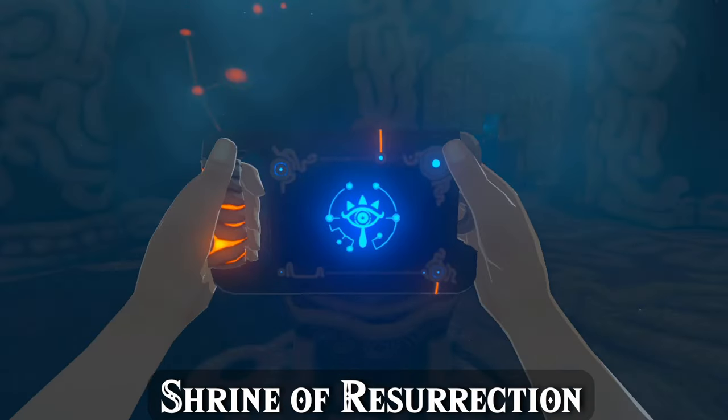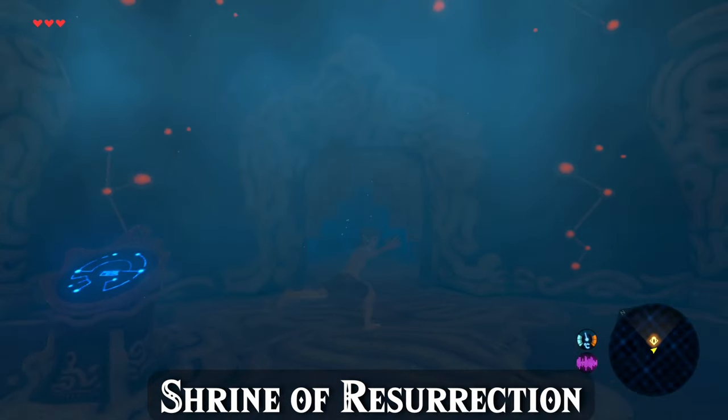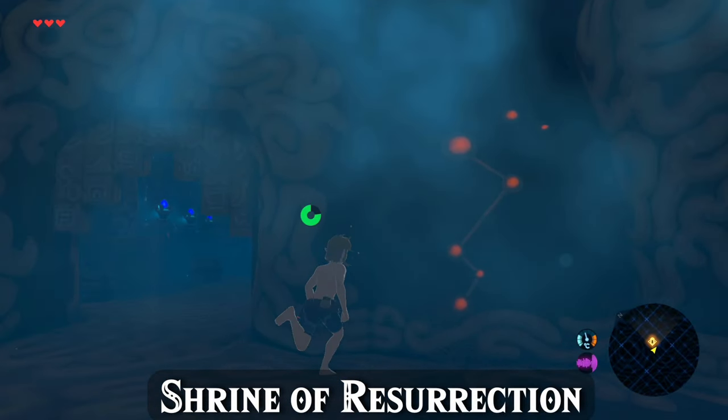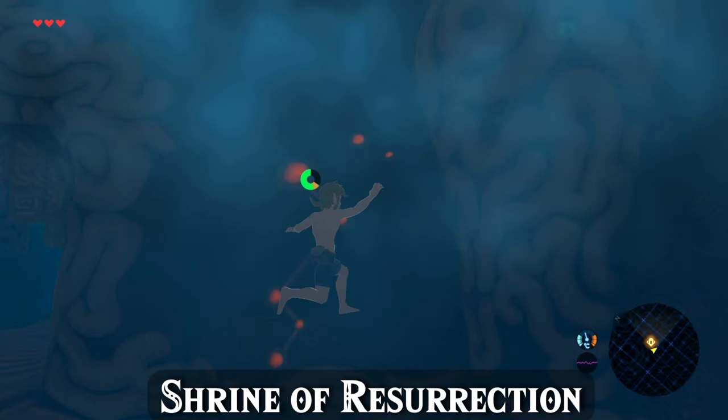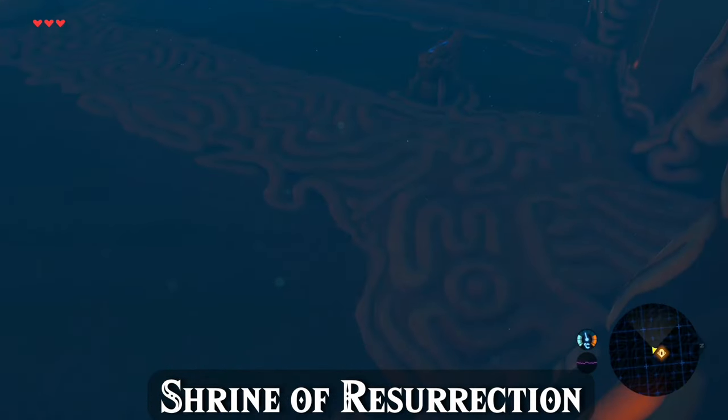As it ends, you want to start mashing R3 to activate the Slate's scope feature. The first time you do this, a cutscene will be activated. As soon as you see this cutscene begin, you can start mashing Y to cancel out of it, which is faster than continuing to mash R3, and you want to be holding upright to run towards this wall for the run's first big glitch, a scope clip.